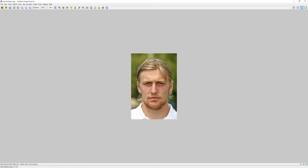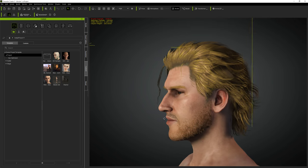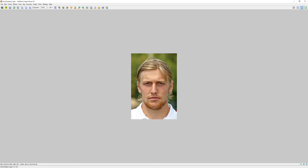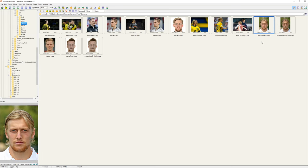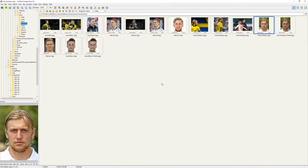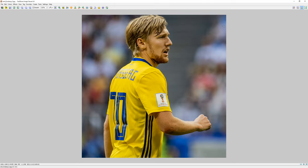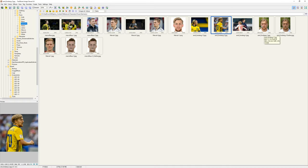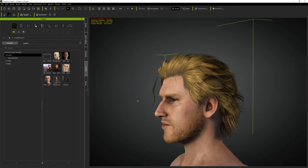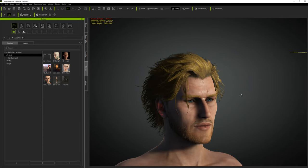I'm going to go over how to create a face in a character creator. It's actually really essential to have a lot of good reference photos from the front and from the side. Here's a character that I made - a footballer from Sweden - and as you can see it's pretty close.